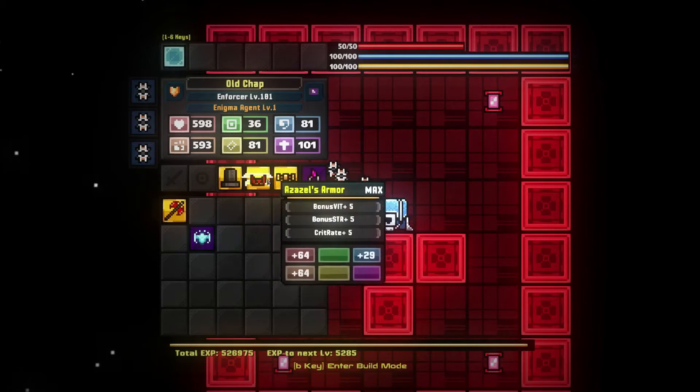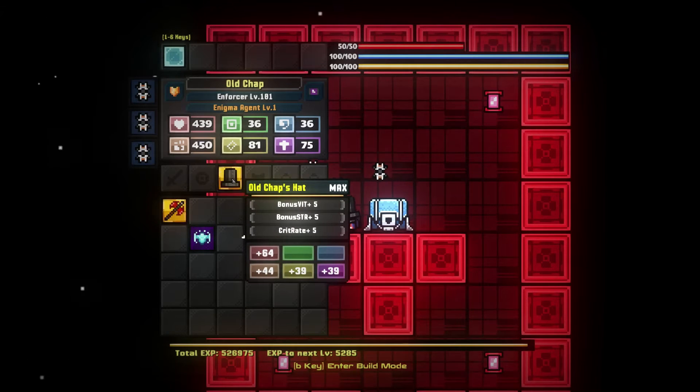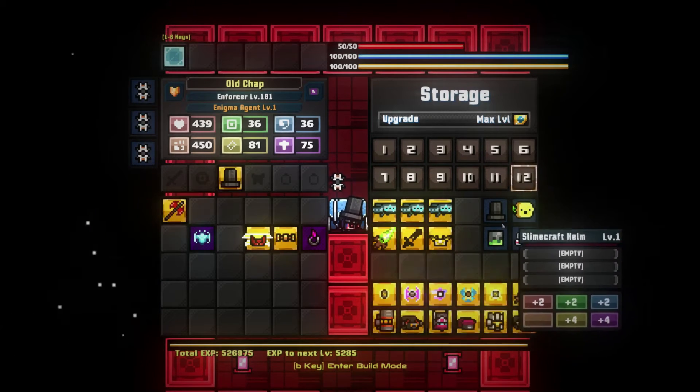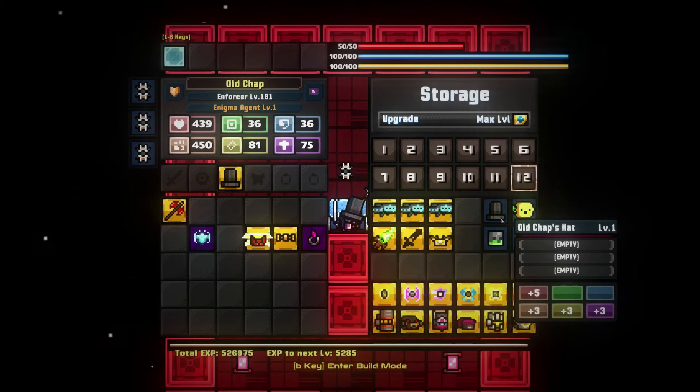So I need to take off all this stuff, because this is all gear that I do actually want to keep. But this, as a Maxed Out Old Chap's Hat, I have a little place for it, because I've spent some time reorganizing my chests. Right over here on tab 12, I've collected each one of these hats — each one of the YouTube helmets — just left as they are, as standard, to be replaced with the Maxed Out Legendary version as I do the builds themselves.